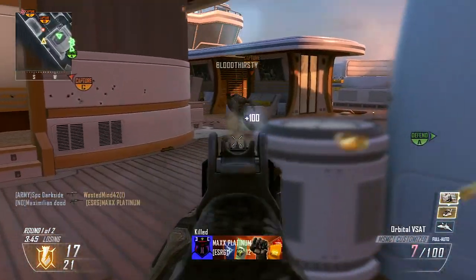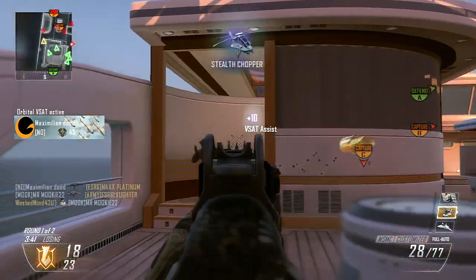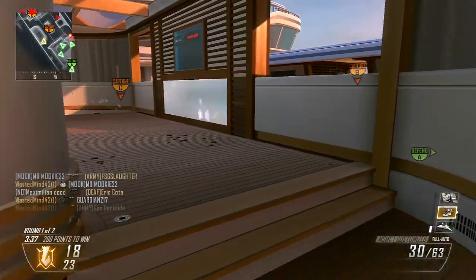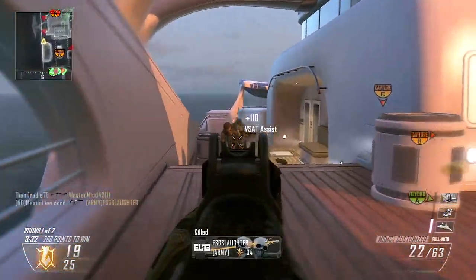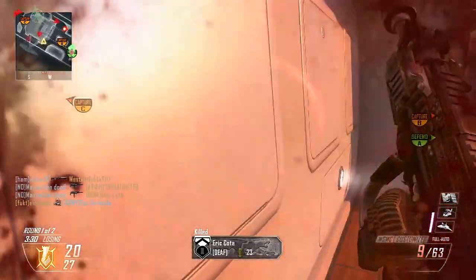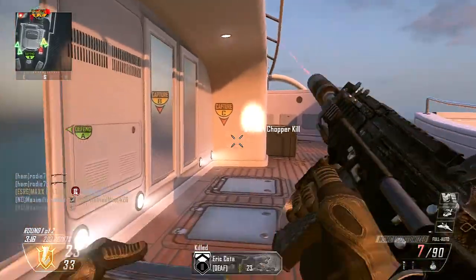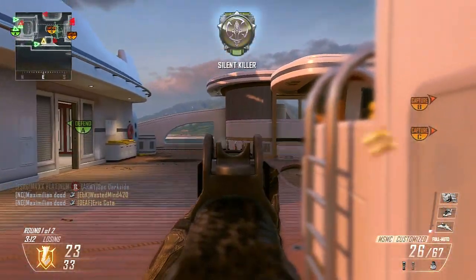This class I'm running right now is the MSMC Silenced. I use it with — the guaranteed perk is definitely Flak Jacket. I might be using Tac Mask, and the other items I'm using are two Concussion Grenades, and that's about it. This is kind of like my I-want-to-win Domination class. I don't have Trophy System unlocked yet, but two Trophy Systems is kind of the way to go if you want to win in Domination.